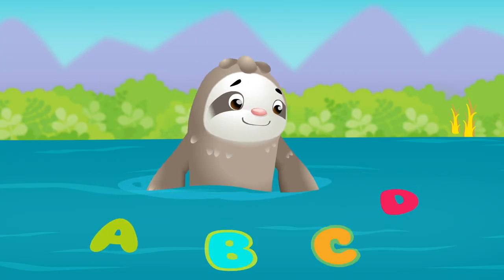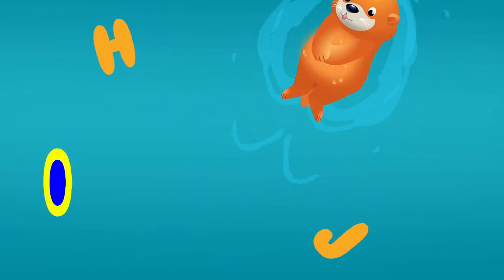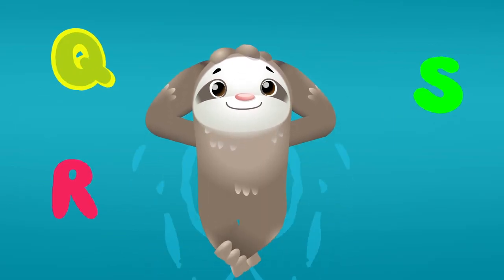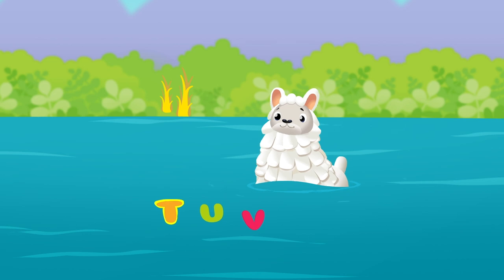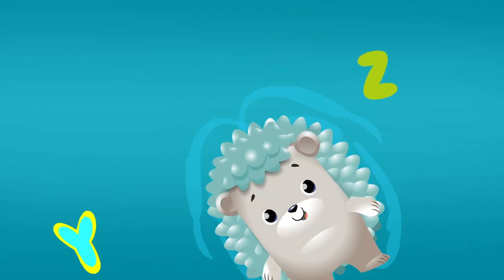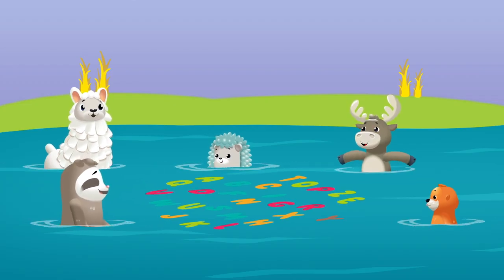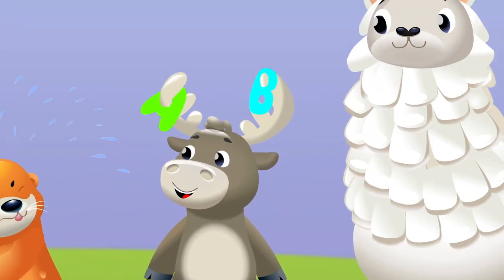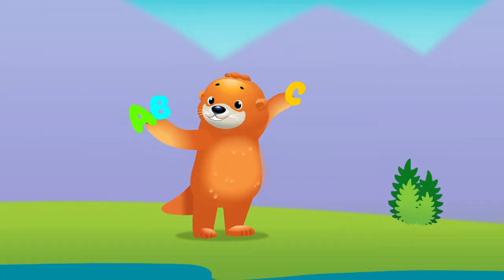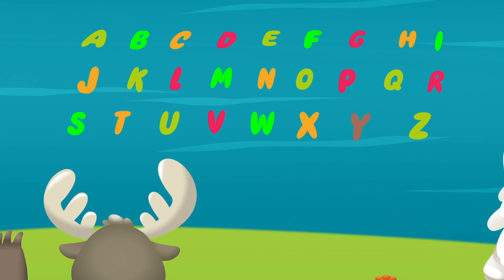A, B, C, D, E, F, G, H, I, J, K, L, M, N, O, P, Q, R, S, T, U, V, W, X, Y, and Z. The ABCs are so much fun, singing all the letters until we're done. Now you know your ABCs, we sang letters A to Z. This is Otter's ABCs, thanks for singing all of these.